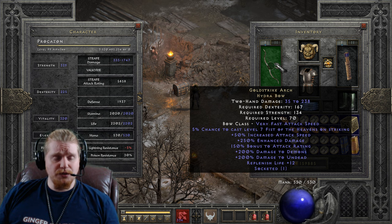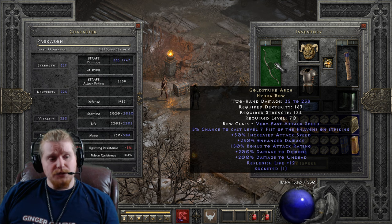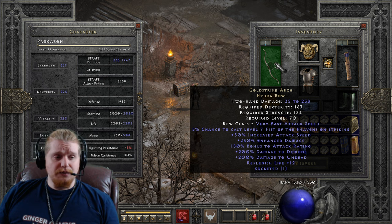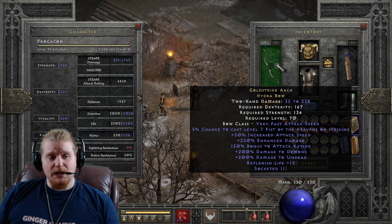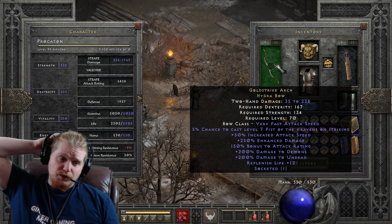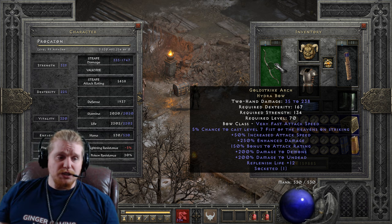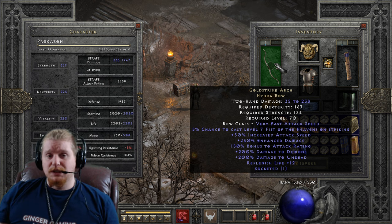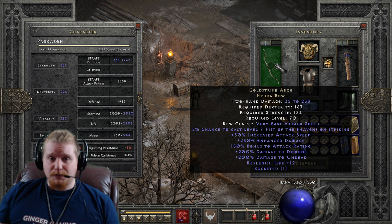You can socket this bow — you could put in a 15 IAS / 40 enhanced damage jewel, or throw a Shael rune in to push it from 50% to 60–70% increased attack speed. You could theoretically use this on a Werewolf Druid — the 50% IAS combined with the damage bonuses and attack rating would make it a decent level 46 Werewolf item. You could also put this on a Paladin to synergize with Fist of the Heavens, though the 5% proc chance is very low, and running Fanaticism with a Shael rune would kind of defeat that purpose.